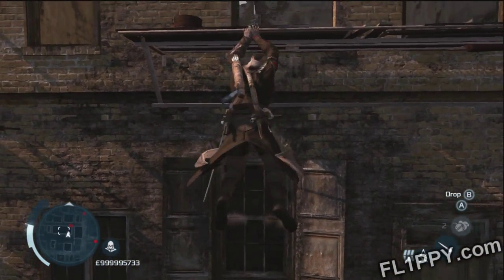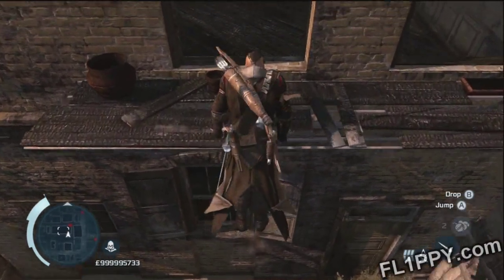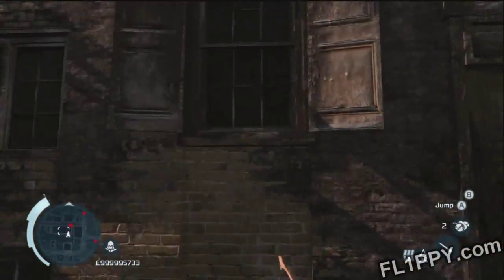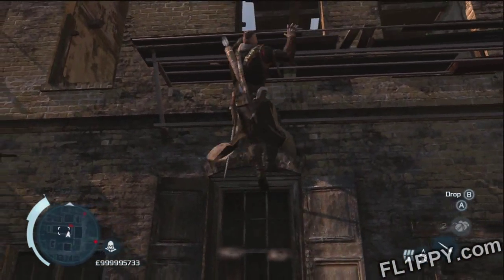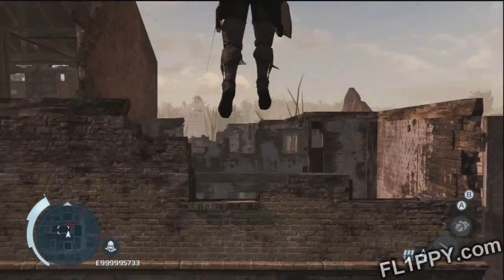The height does vary. Sometimes you'll shoot to the sky and sometimes you'll just float on down. This is determined by how close you are to the potted plant or what position you were in when hanging from the balcony. You really have to be in a pixel-perfect position to shoot up high in the air, so don't be discouraged if you don't get it on your first try.